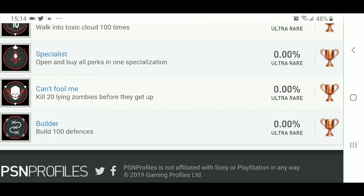So there at the bottom you've got the Builder trophy — build 100 defenses. So obviously we're going to be blocking off a lot of our paths trying to stop the zombies as best we can, putting up defenses as much as possible. Is it going to be gatling guns? Fences? Cars? Who knows? So that is one of the bronze trophies.